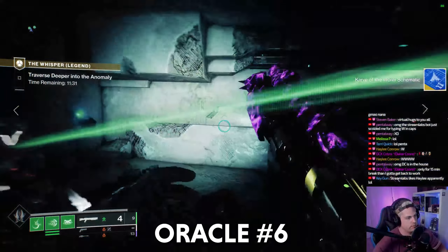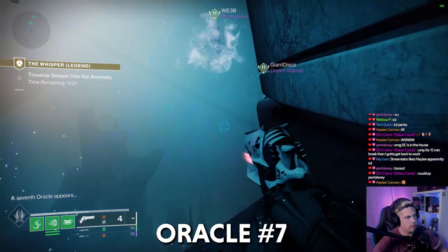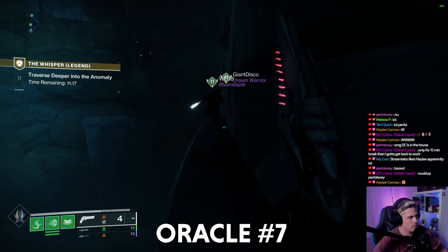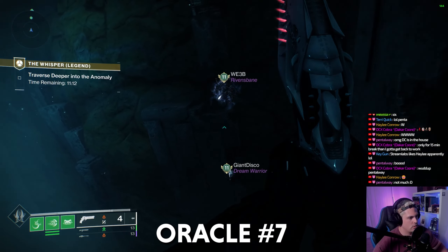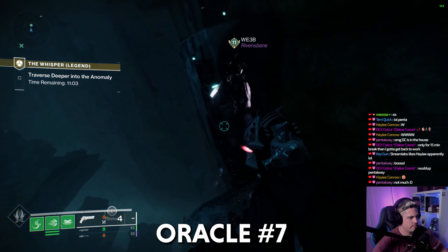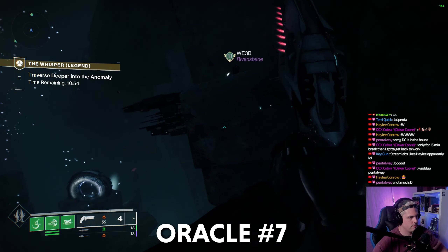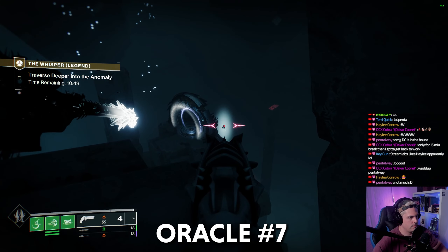For Oracle 7, the final Oracle in the Whisper mission, we're going to head backwards and backtrack just a little bit. We are looking for a portal — you can maybe see it off in the distance there. Behind the portal is the final Oracle. We went ahead and shot it with Whisper of the Worm, because it does require a long distance weapon to shoot.